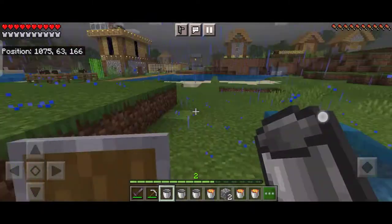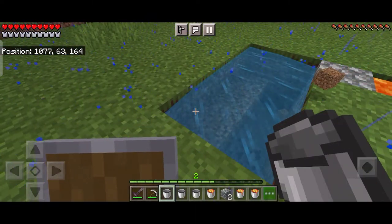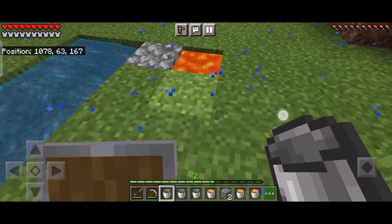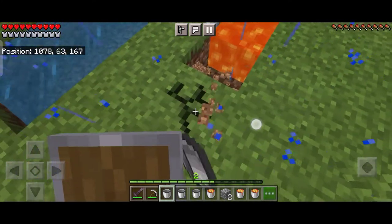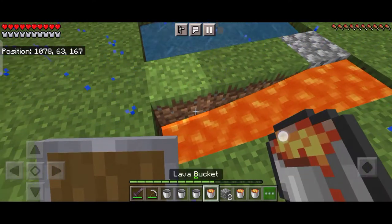Make sure to place lava at one end and water at the other end. I believe this is one of the easiest ways to make an infinite cobblestone generator, compared to those other complex ways you might have seen. All you need is just one bucket of lava, one bucket of water, then dig a pit and put the water and lava on either end.